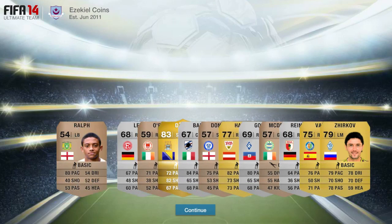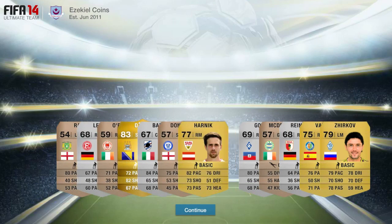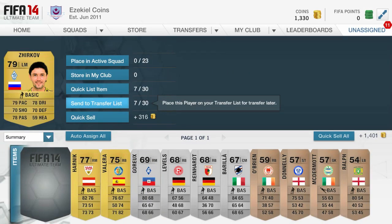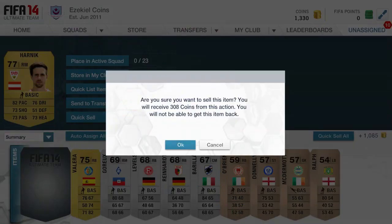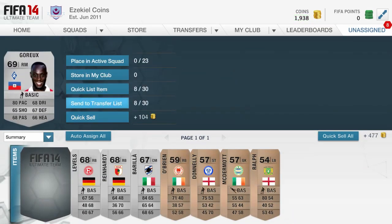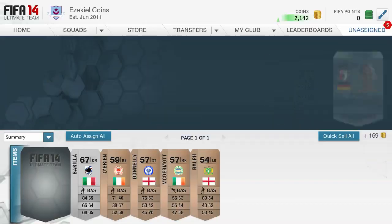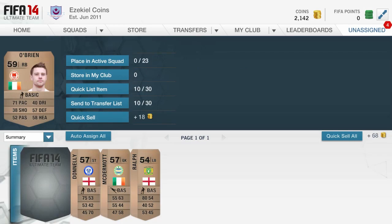I haven't paid for this account - I literally just traded on it. In my second pack, as you can see, I got an 83-rated Dzeko and he was decent. I expected him to go for a decent amount, at least one or two thousand, and you'll see how much I sell him for in this episode. It looks like he'll probably rise in price a little bit towards the end of the web app days.